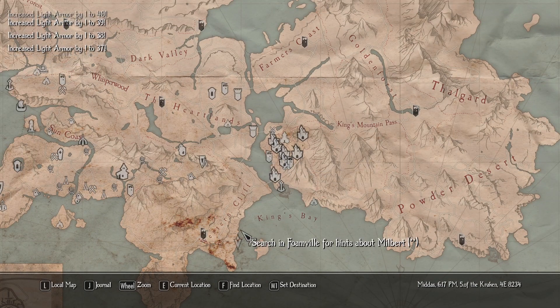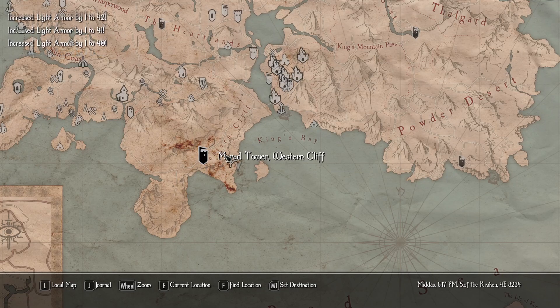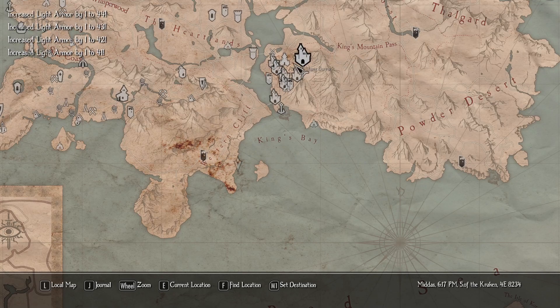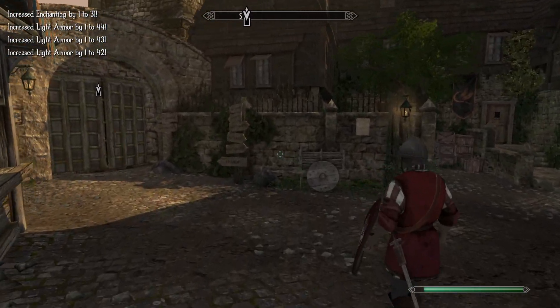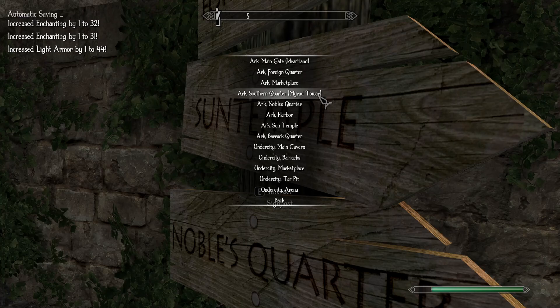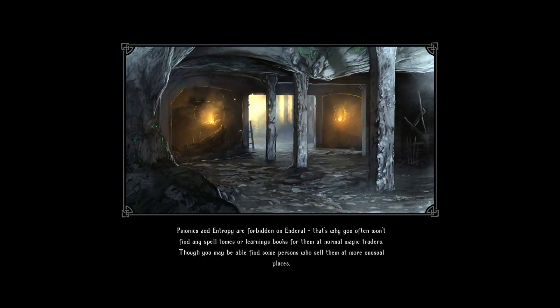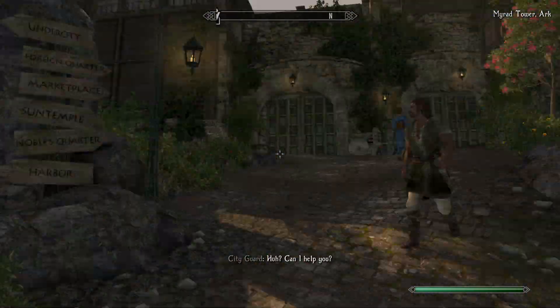We're going to Foamville to find Milbert. I know we spent a whole lot of time exploring the crypt but he'll be fine. There's a Myrad tower here so instead of walking all the way there we'll just fly. We need to find the Myrad tower in Ark to get there, so let's use the signpost. Southern Quarter Myrad tower - I don't care which one it is as long as we get to one.